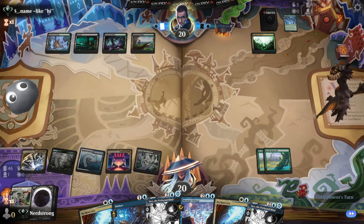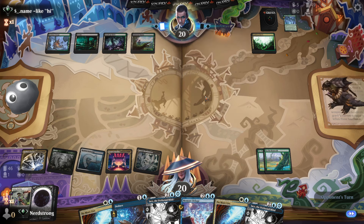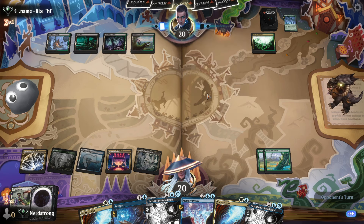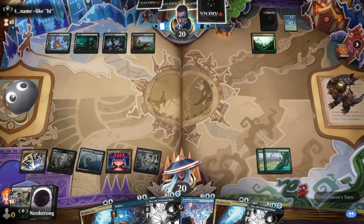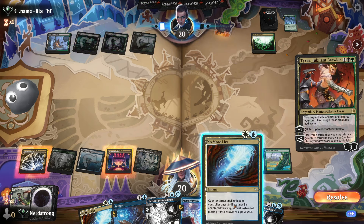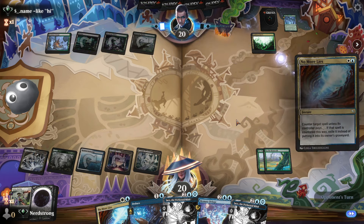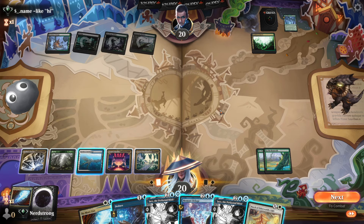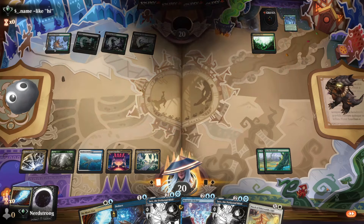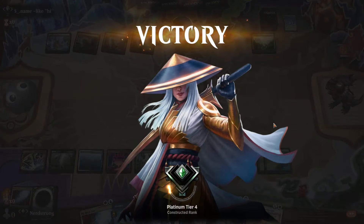It might be time to start Jace-bombing, but we do need to find a way to get rid of that Insidious Roots first — I don't want them getting a bunch of bonuses from me emptying their library into their graveyard. They play a Tyvar. I will play No More Lies. That saved us a moment there. We have March as well. Looks like our opponent didn't want to stick around — they don't like getting their spells countered.